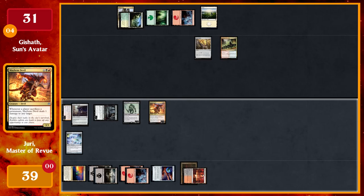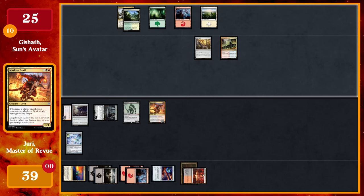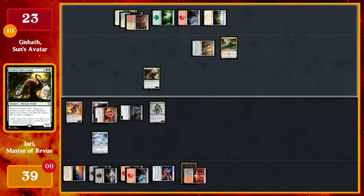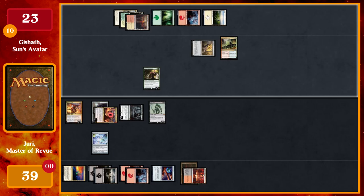I swing with Juri, who's a 6/6, for six damage. I draw a card and play a Sacred Foundry untapped, losing two life, then tap seven for Verdant Sun's Avatar. When this or another creature enters the battlefield under your control, you gain life equal to its toughness. He enters with a counter from Rhythm of the Wild, so I gain six life.